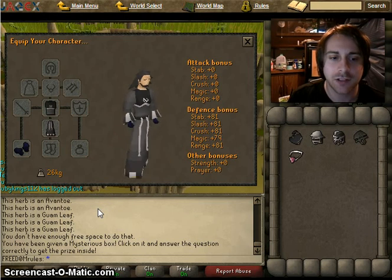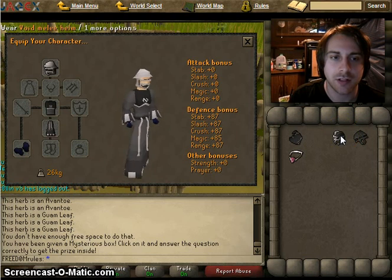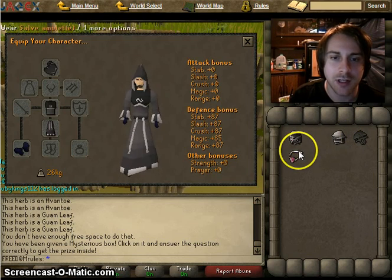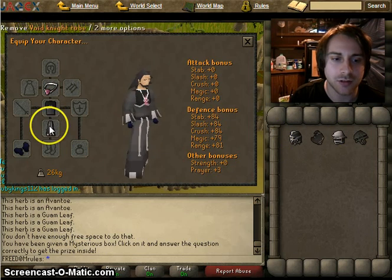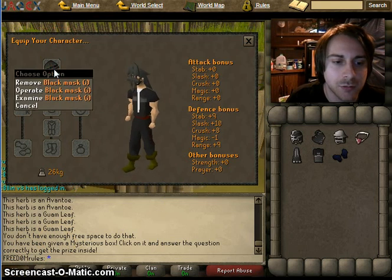Other modifiers to strength and accuracy include void knight armor, which gives a 10% increase to accuracy and strength for ranged, increased strength and accuracy for melee, and for magic only accuracy. There's also the salve amulet, which only increases the accuracy of melee attacks against the undead, and the imbued black mask, which increases everything while on a slayer task.